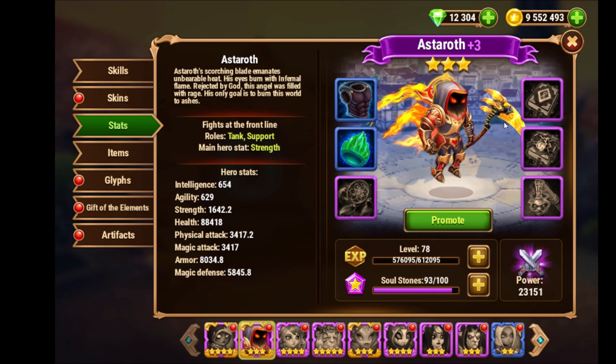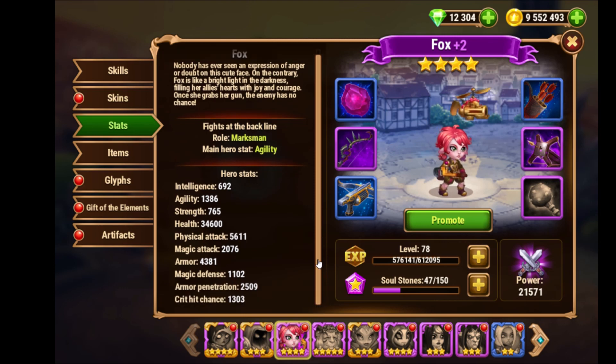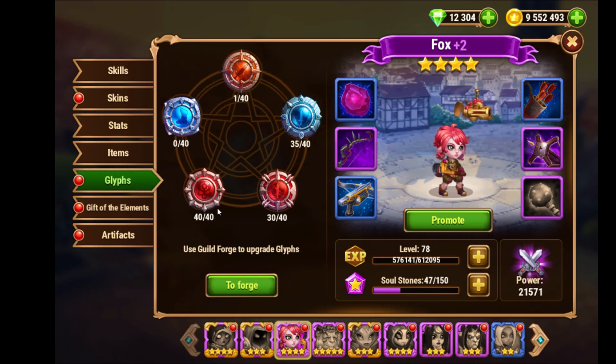Sometimes when fighting the Kraken two days ago, Fox always died. I saw the Kraken does a lot of magic damage but also physical damage, so I decided to level up Fox's armor stat a little bit. Yesterday I brought it up from maybe 30 to 35, and this made a big difference - as you can see in the video, there was no danger of Fox dying.